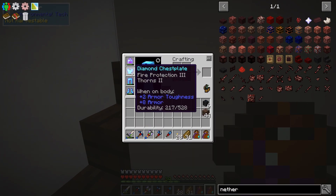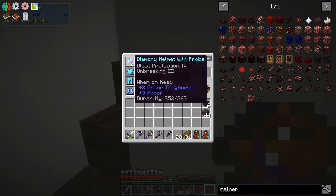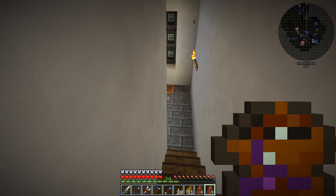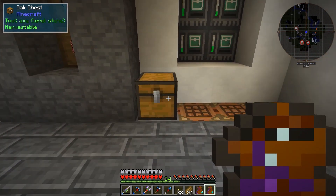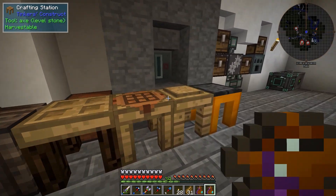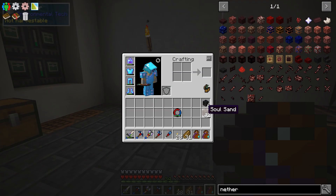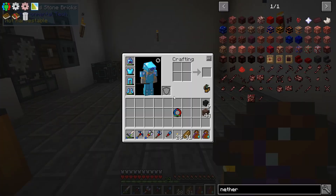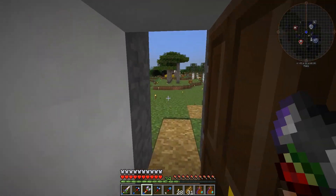I do have diamond armor with pretty meh enchantments on it. I do have the One Probe — you can see up in the upper left-hand corner of the screen there's a thing that's very similar to WAILA, if you're familiar with that. Can I put this in here? No. Does it work just being in my inventory? It appears to. It works just being in my inventory — it doesn't actually have to be in my hotbar or in my hand, so that's good.